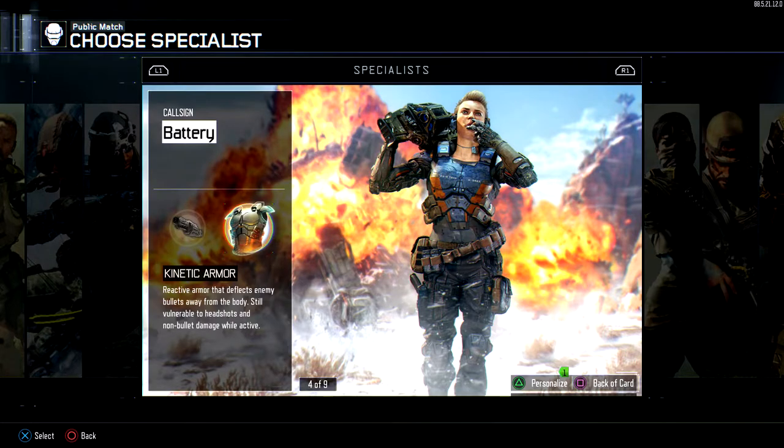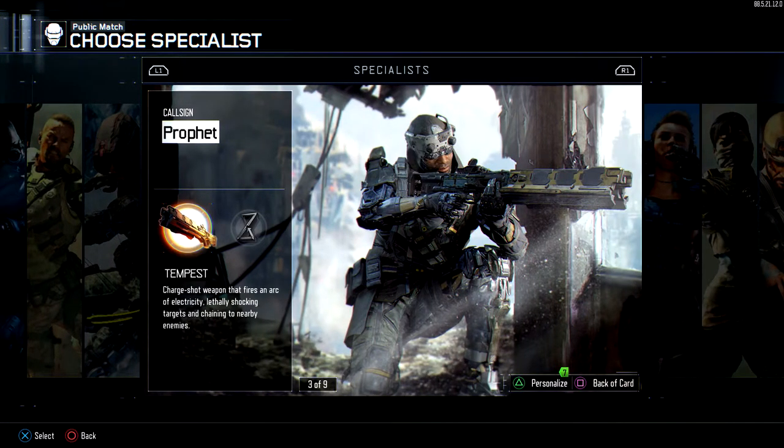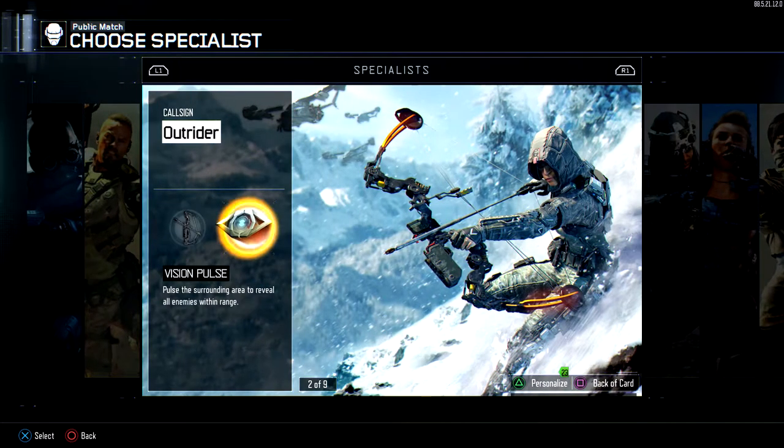Next one is Kinetic Armor, which is also really good. If you see three people in front of you, just pop it and challenge them — you'll probably kill all three and only take a little bit of damage. Tempest is really good if you have good accuracy; if not, I wouldn't recommend it. Vision Pulse is okay too if you want to use it, but not many people use it. Let's get right into the class setups.